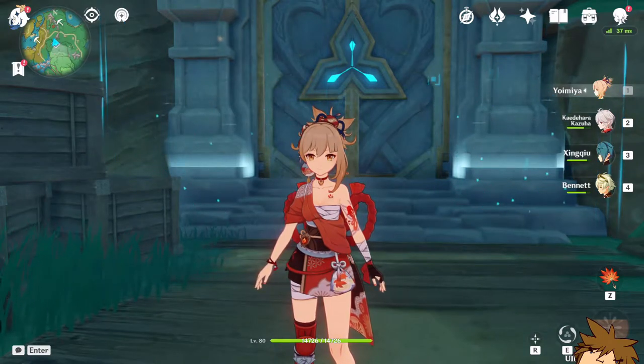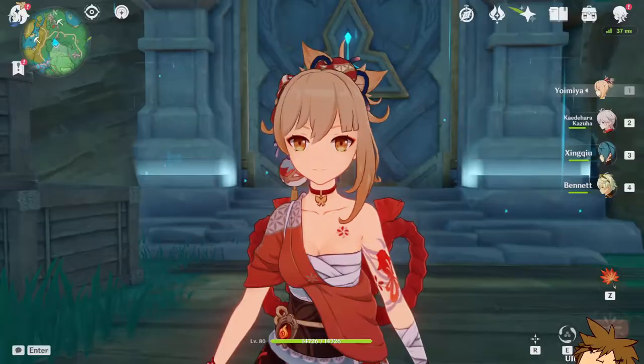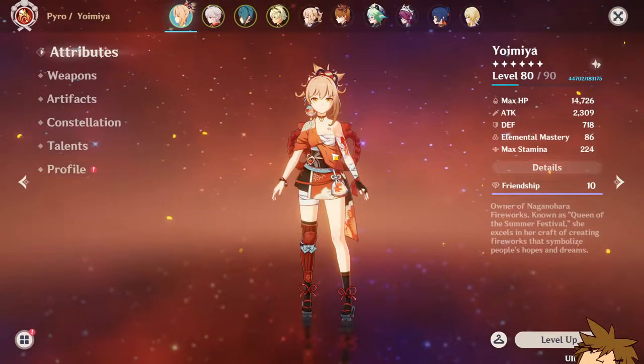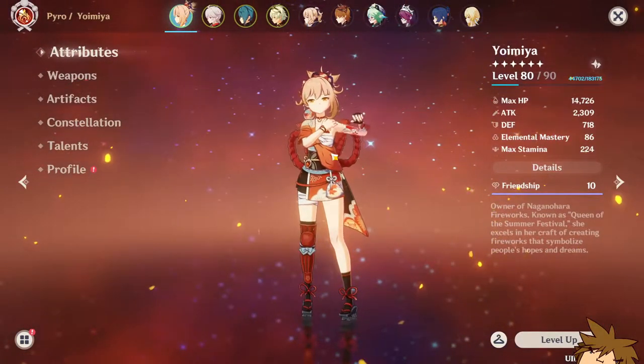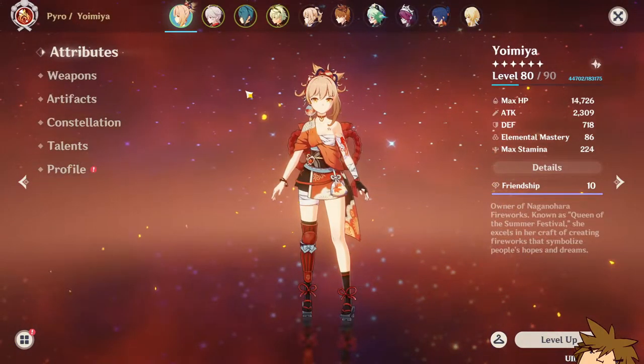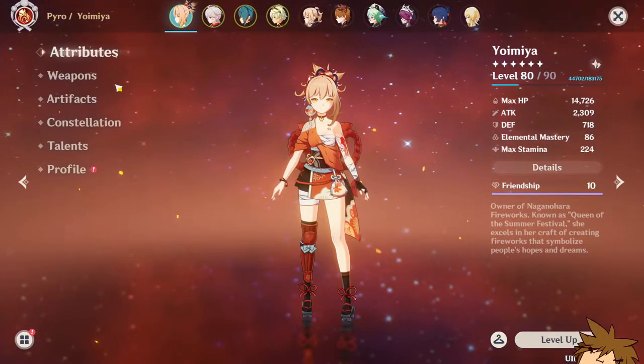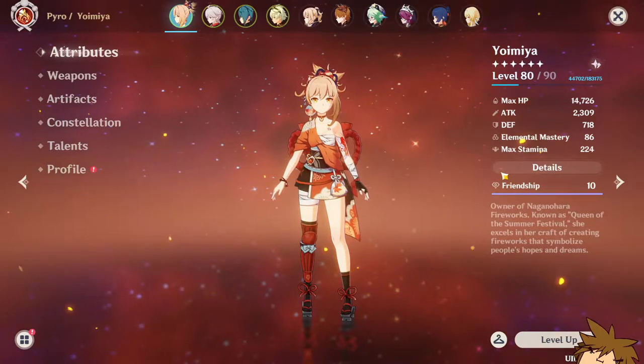Hey, what's going on ladies and gents, welcome back to the Genshin Impact video. I wanted to talk about Yoimiya — as you guys have seen in the past, my Yoimiya was nowhere compared to what you see now. She is currently 88 out of 90, that has not changed, but her stats have changed dramatically.